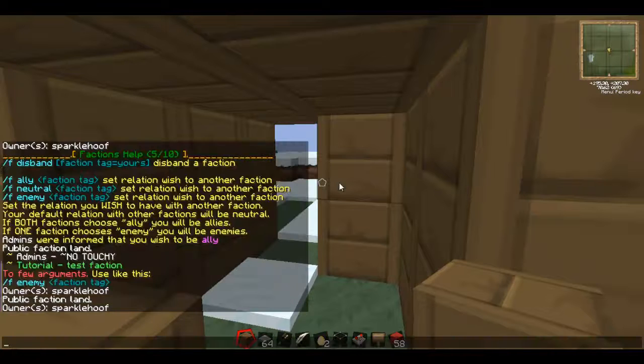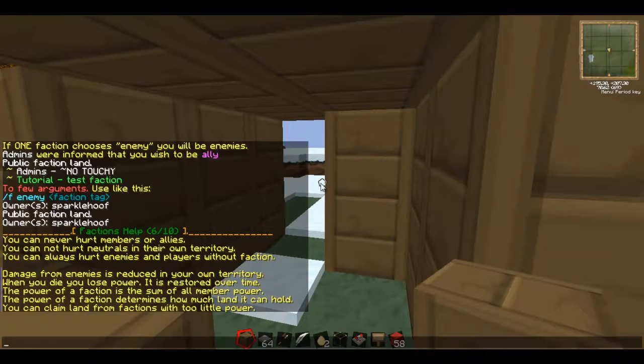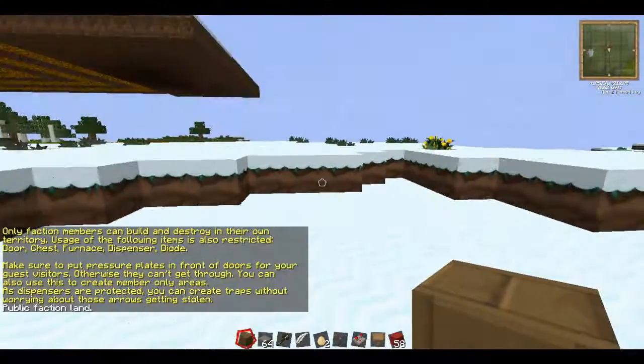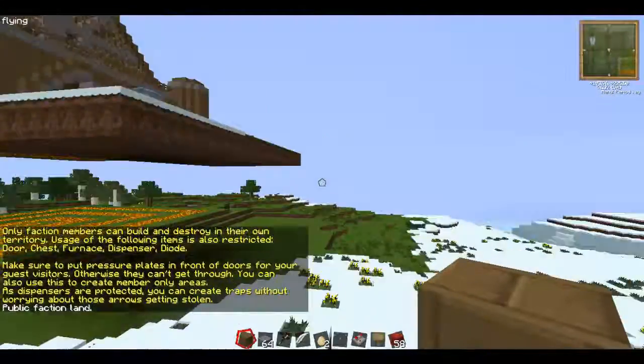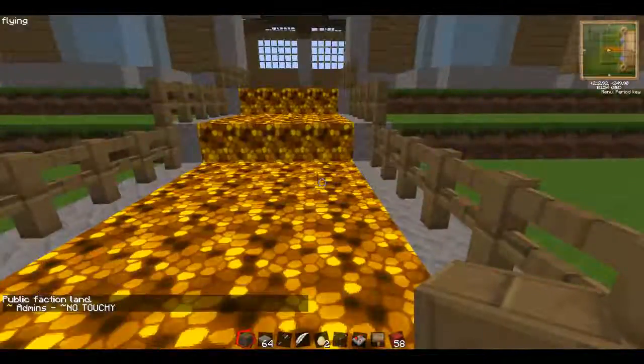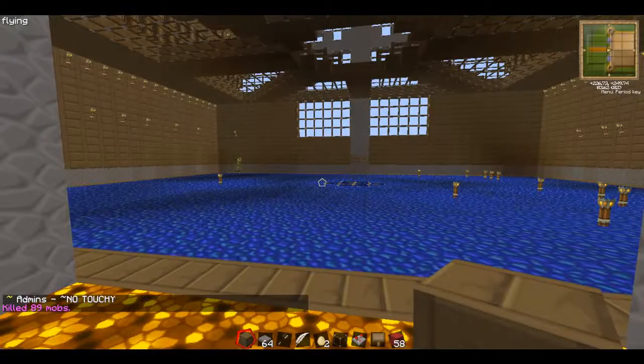Slash f help six — we're getting through these pretty fast. These are just tips. Door, chest, furnace, dispenser, diode — those are all the things that if you're an ally, you can use in the allied faction's territory. And if you're wondering how I killed that creeper, once again: macro keybinds. Very useful.